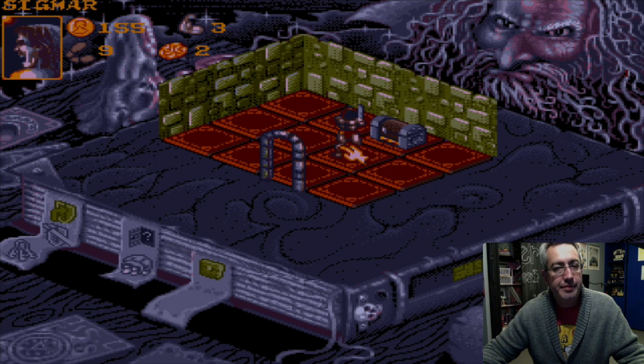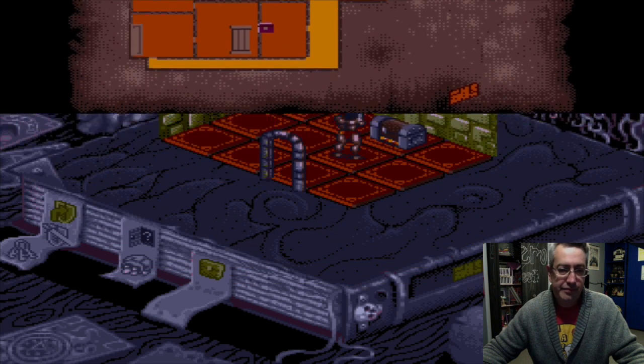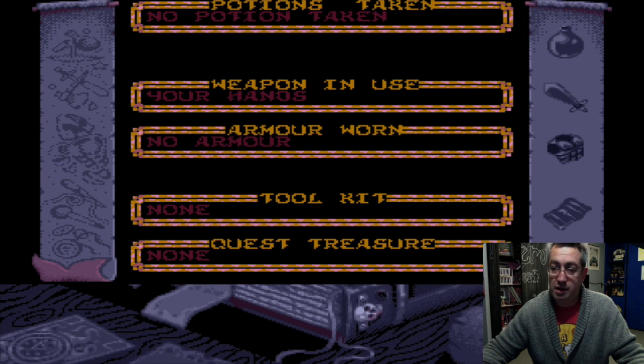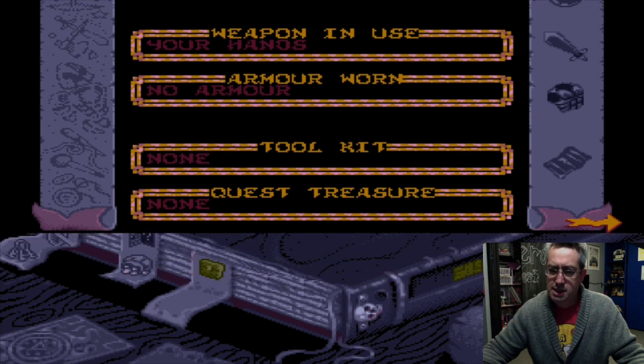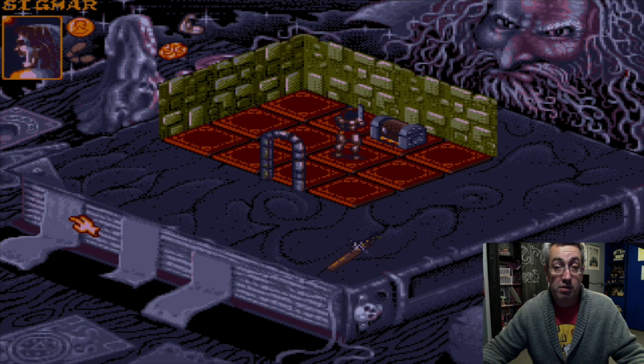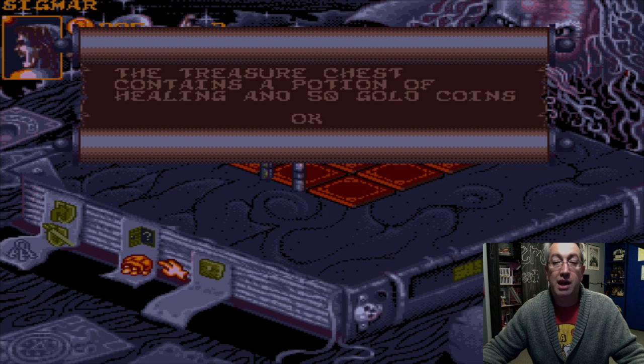I wonder if I can put a map here in my treasure chest. Do I get to search the treasure chest? That's very much my treasure — which I have none. Let's end that. There we go. There it is — and now we shall search for treasure. The treasure chest contains a potion of healing and 50 gold.